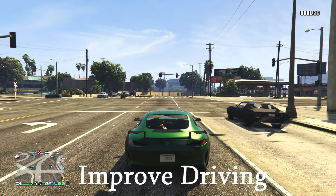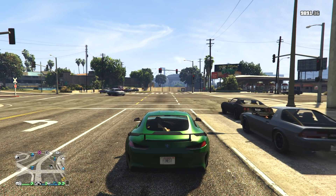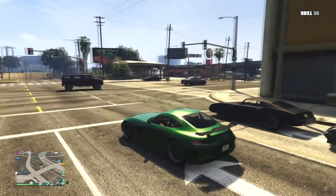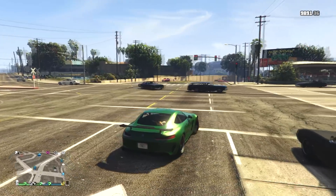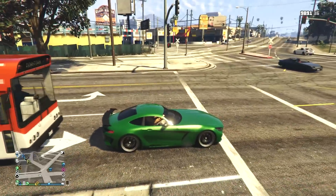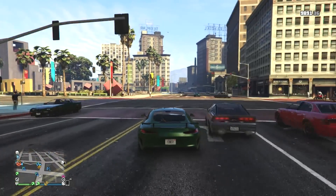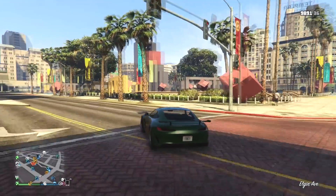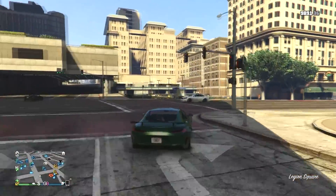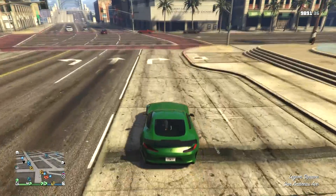So for this first tip, I'm going to show you guys how to improve your driving if you don't already use this tip. By no means am I an expert driver in GTA — I'm not really the best of drivers — but this is just how to improve your driving if you've not used it. So normally when we drive, we just drive with the left analog stick, acceleration and brake. But what we want to do with this tip is use the right analog stick — so use the camera angle.